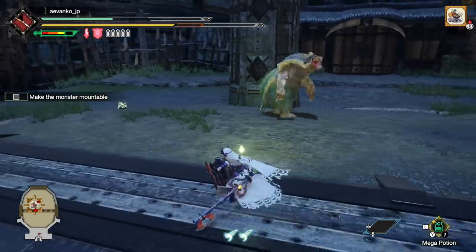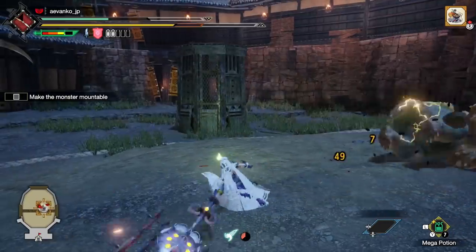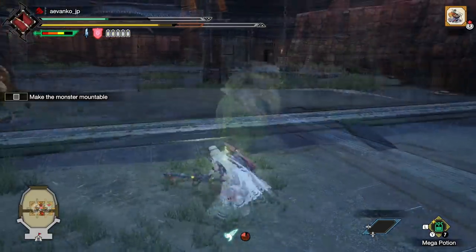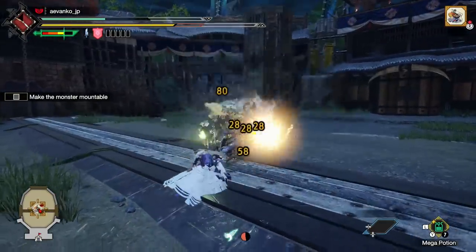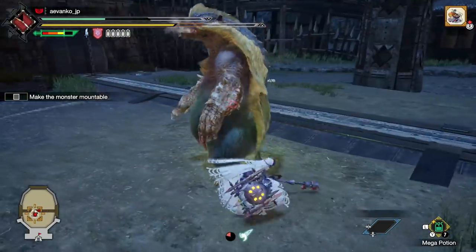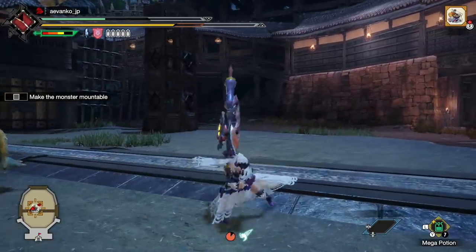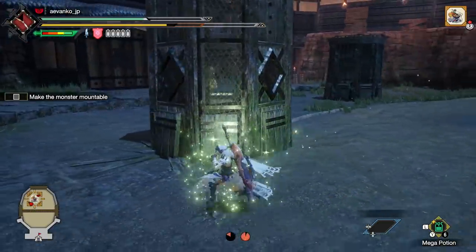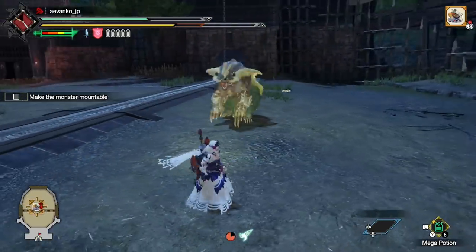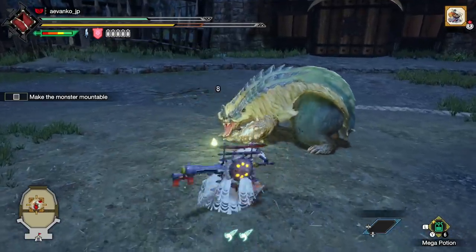When you're in a charged shield state, you get a new finisher that unloads all your phials in one shot — definitely the big move you want to do when a monster is down. Also, if you hold back relative to your hunter and press X during the wind-up animation of the axe finisher, you can cancel out of that huge phial-consuming move and use the normal one instead. Let me trip the Arzaros to show this off.